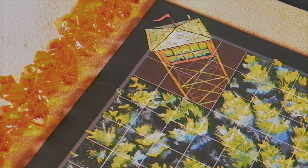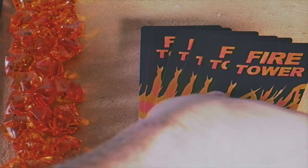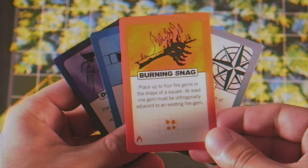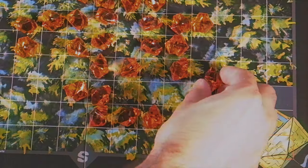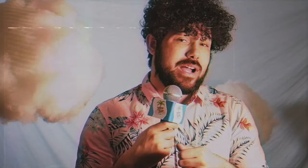So how the game works: you have your own fire tower, and you're trying to direct the fire towards your opponents in efforts to burn down their tower. There are a few different things you can do strategically, and that involves playing cards. You can do things such as spread the fire, which allows you to continue to add on to the fire in the direction the wind is currently pointing.